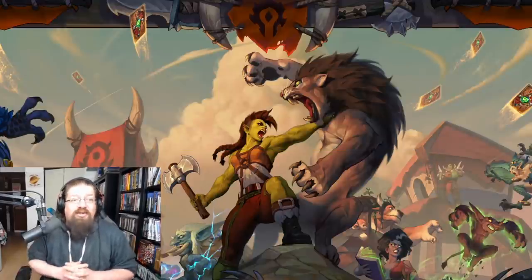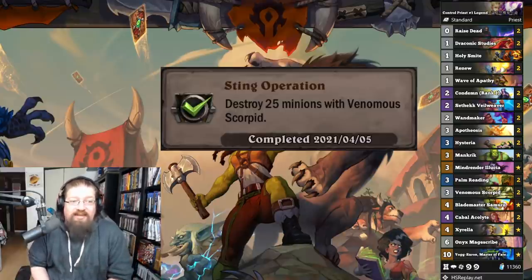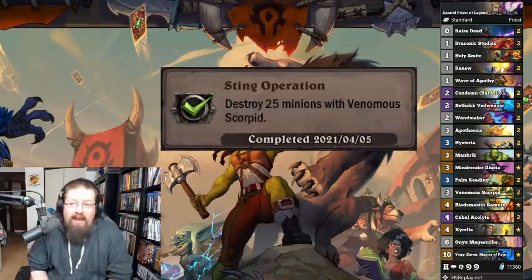Lastly, we have the neutral achievements. 'Sting Operation' — destroy 25 minions with Venomous Scorpid. I got this done in arena, but you can play it with Control Priest — raise dead them, Hysteria minions into it. It's a gradual one, and Control Priest is a really good deck, so you might have fun with that.